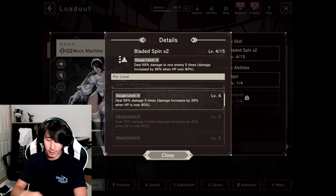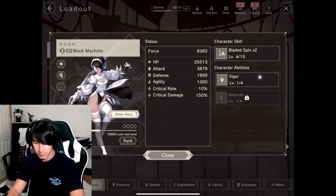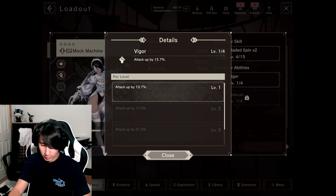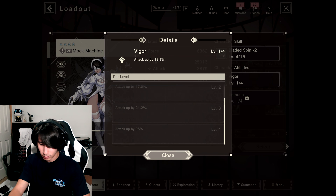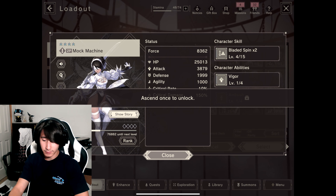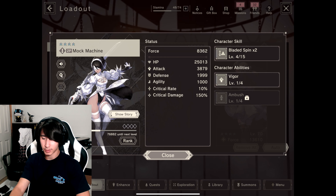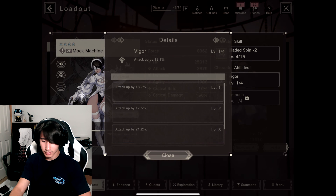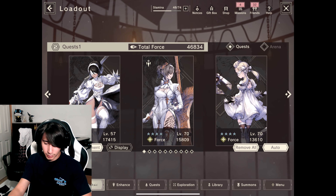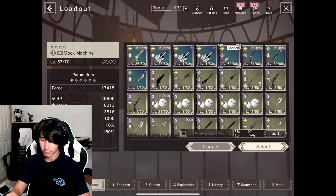I think it's only fair that I go over 2P's attacks. She actually has quite a few. We have Bladed Spin times 2 — at level 4 it deals 69% damage 5 times, and damage increases by 38% when HP is over 80%. Pretty cool. Her other character type is Vigor, which increases her attack by 13.7%, and at max level 4 it goes up by 25%. Not bad at all.